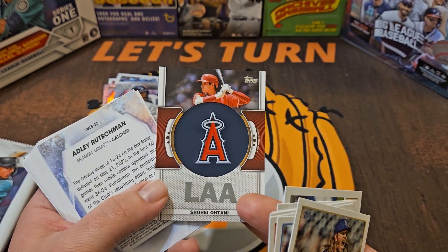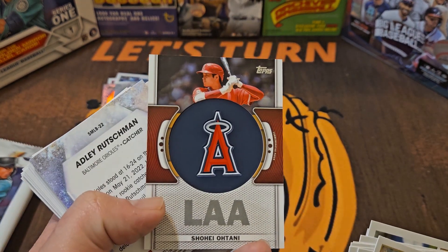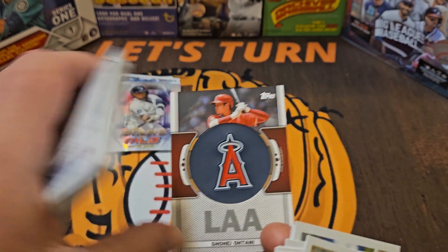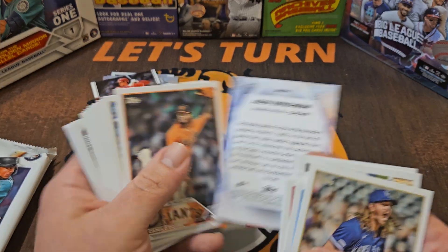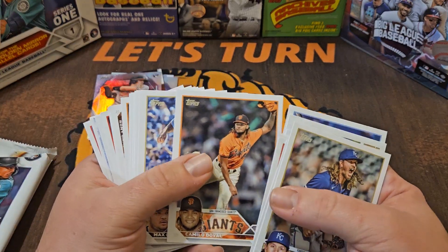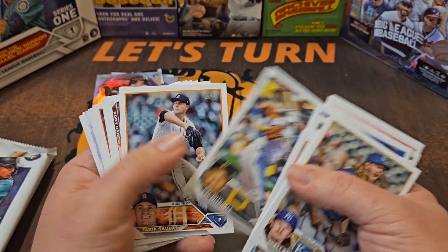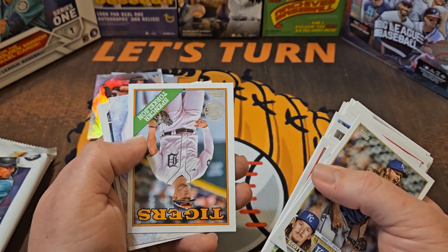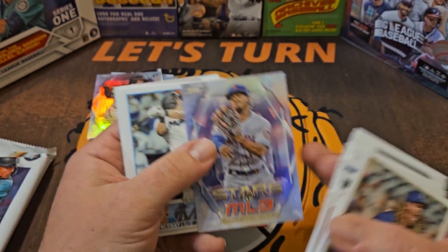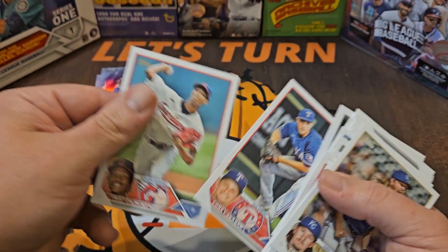It's Shohei Ohtani — very nice! Is that a parallel? It's not numbered, but the colors on the edges almost look like a gold parallel or something. Ohtani is right now the front runner for the best catch. We still need to find a parallel, but it's definitely a nice box — the duck hat is working. Here's the 88 Throwback design Spencer Torkelson second-year card. Frankie Lindor — we'll put it aside as an insert, but that one doesn't have a chance at best catch.